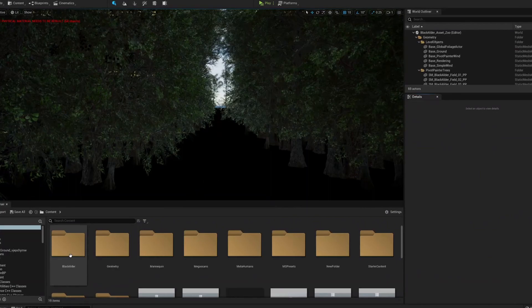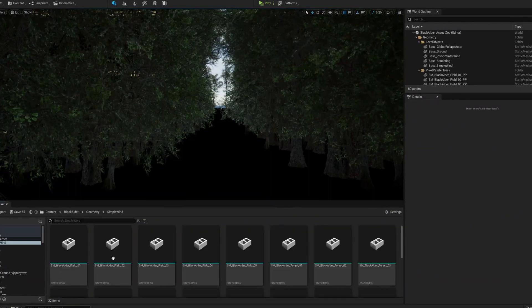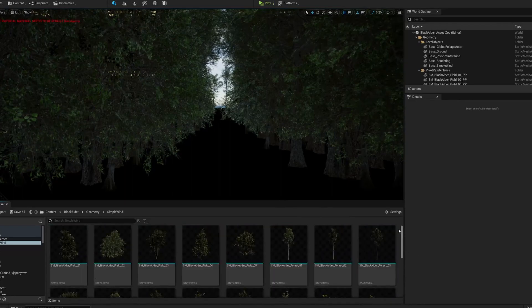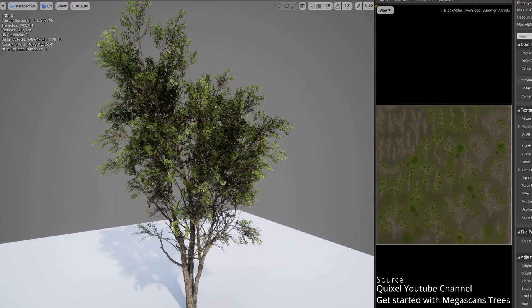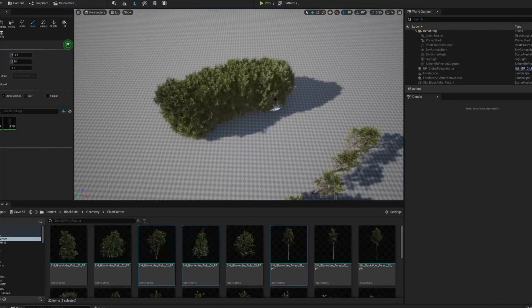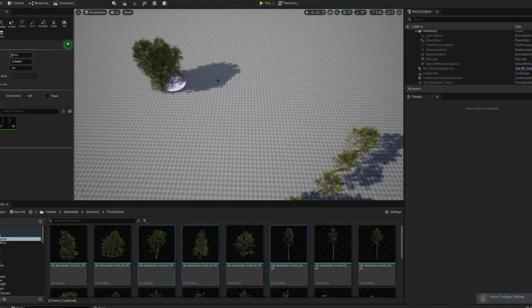Once you're in your Unreal Engine project, go to the Blackadder folder in your content browser at the bottom of your screen, then the Geometry folder, and you can drag and drop these new hyperreal tree assets into your scene. They all come with physics enabled, so they'll have some natural wind movement to add that level of realism and lifelike nature to your scenes. You can drag them in from the content browser, or use a foliage brush by going to your landscape area on your screen.